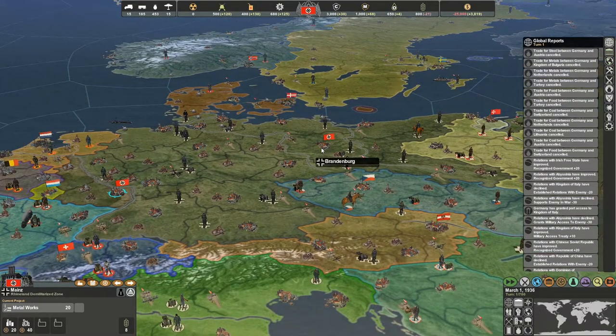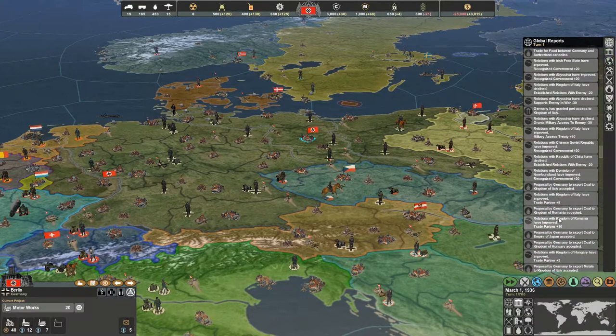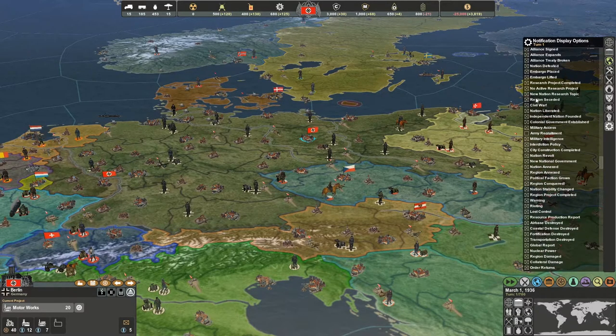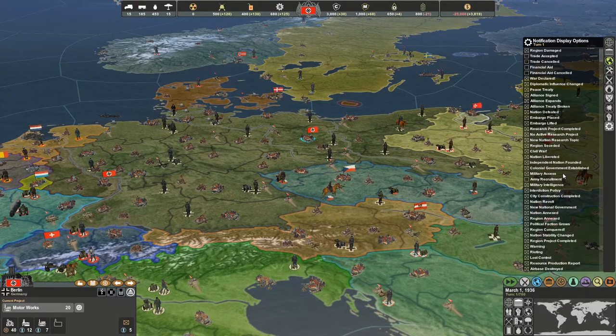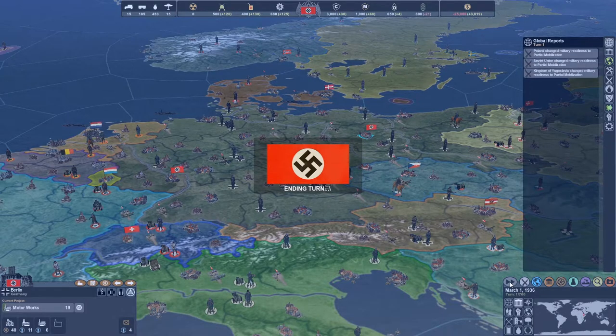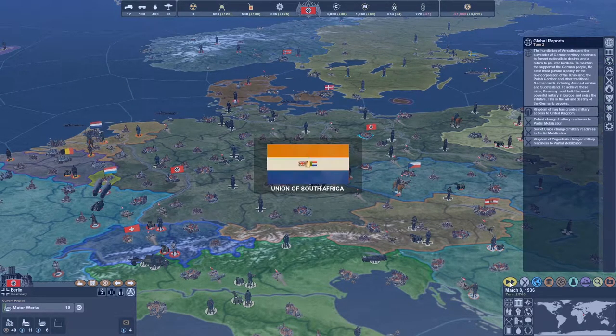Hey guys, Bobby back here, and today we are doing Episode 1 of the Making History: The Second World War playthrough as Germany. We're playing the 1936 scenario, which is usually the one I play because I like to build up my country and make sure I have plenty of time to have a strong military and enough research. That way I can have a factor in the actual events of the game. As you saw in the previous introduction video and also in Episode 0, here's my setup for Germany.